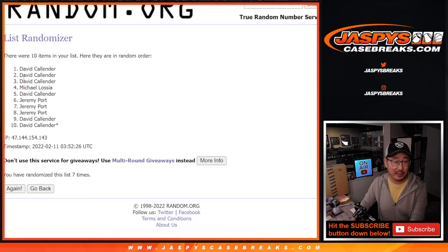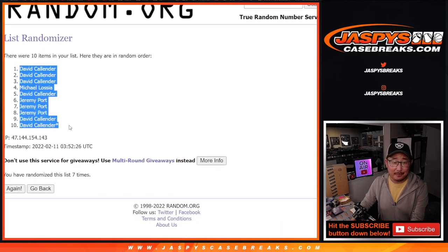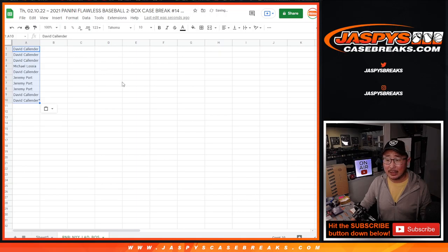What are the best pulls from this, Peter's asking. I mean, it's Flawless. It's a pretty huge checklist. There's opportunities to get like really old school guys like Shoeless Joe Jackson relics, and then you can get like some of the more popular current players. It's a pretty broad checklist with a lot of amazing stuff.